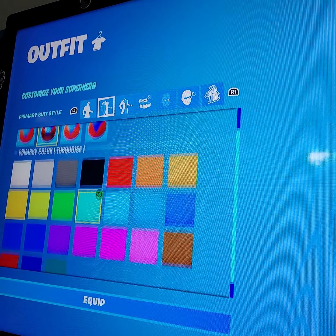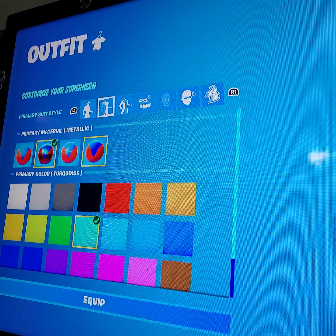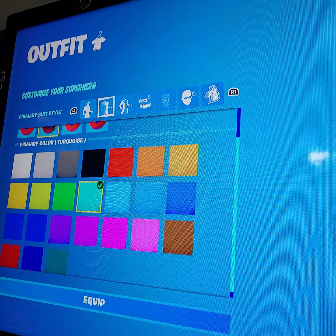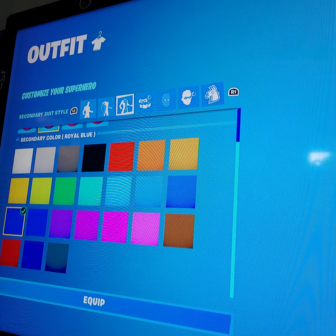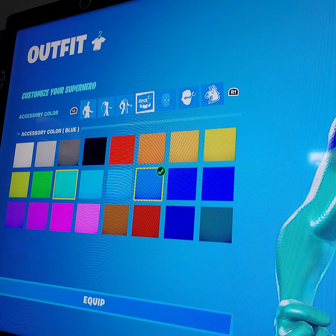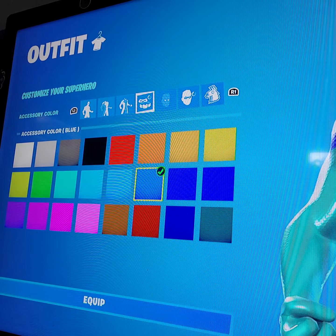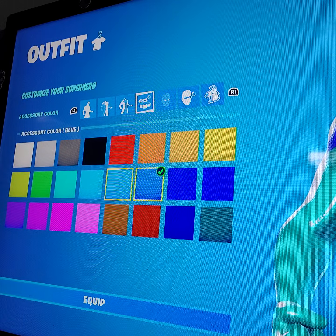The second part of the skin needs to be this color. The first part of the skin — the second part basically needs to be like this. Then the next one needs to be this dark blue right here. For the belt, it needs to be this color.